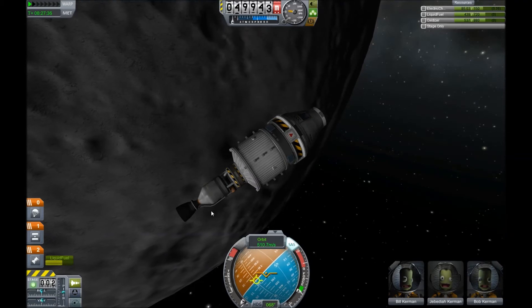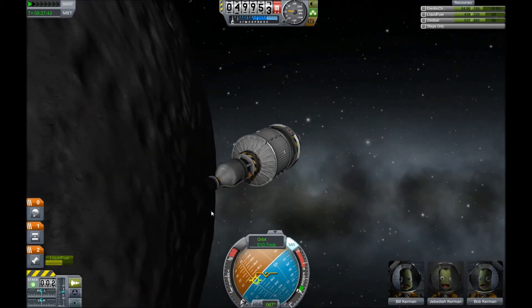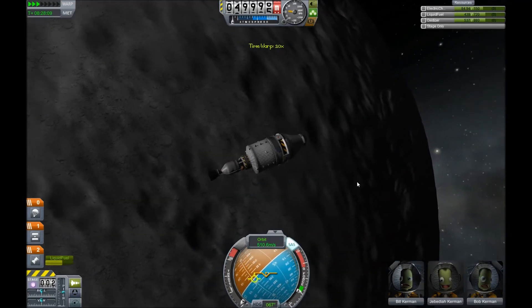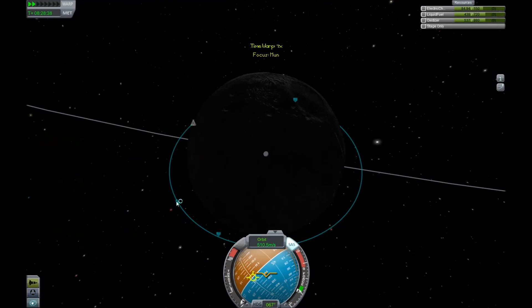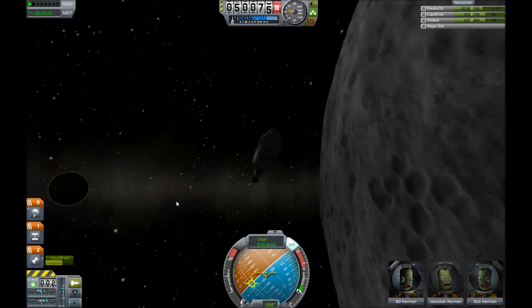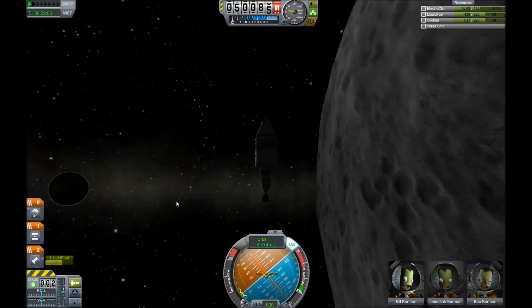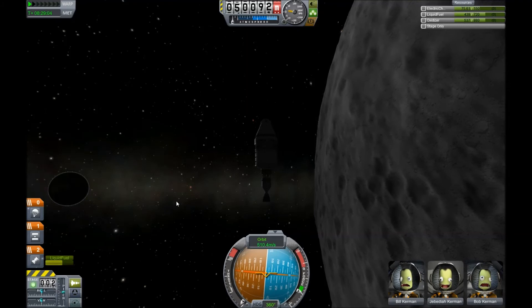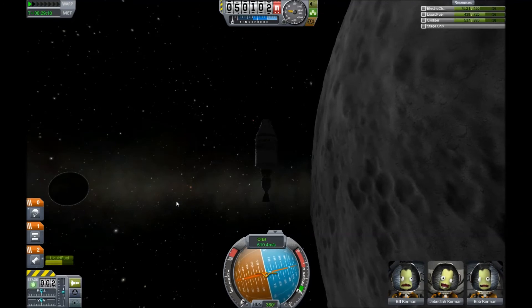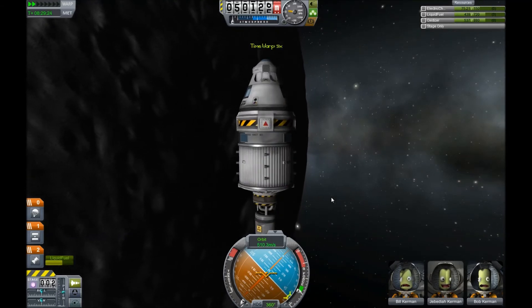I'm so looking forward to getting the Kethane mining mod up and running so I can build space stations and all that cool stuff. Let's do a few orbits around the Mun just because it's awesome. I want to orient myself north and put a slight spin on her — it's not going to hold through time warp unfortunately, since time warp disables physics. If only that happened in the real world.